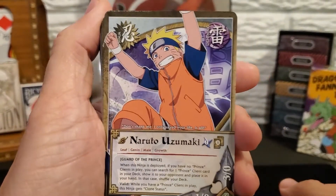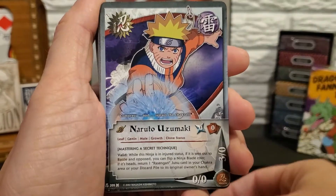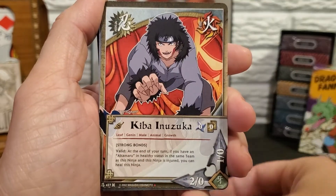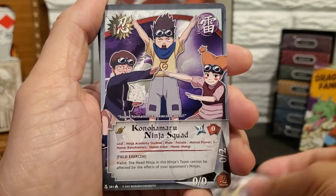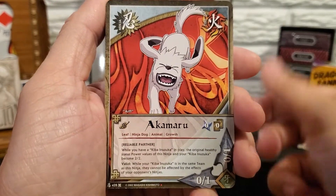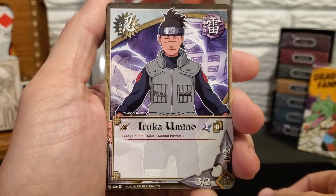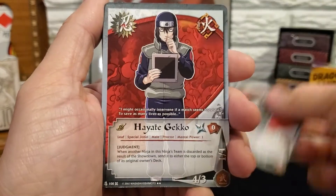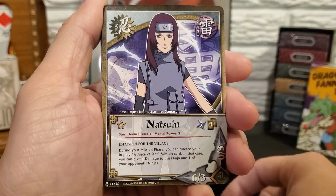Next up we have another Naruto Uzumaki, another Naruto Uzumaki, Akamaru, Rakuli, Iruka, Hayate, and Arashi.